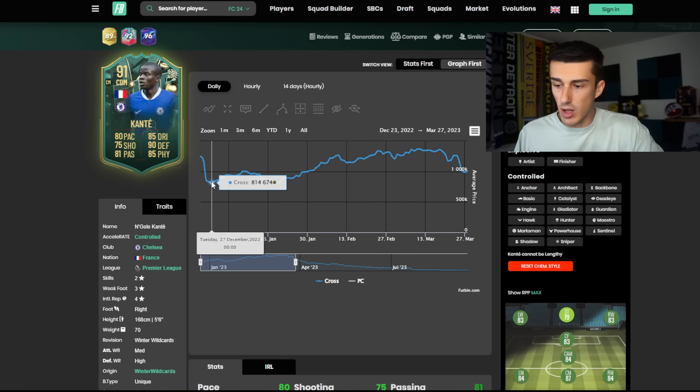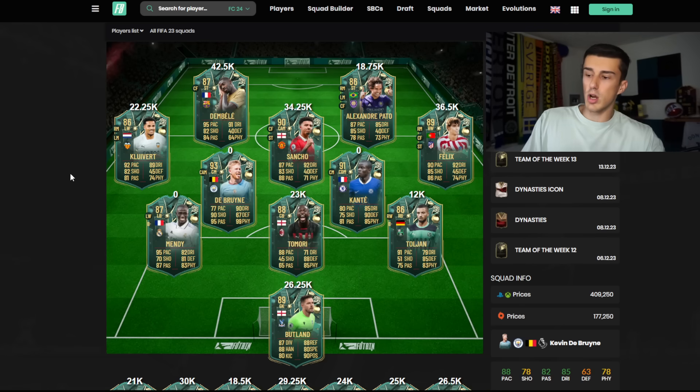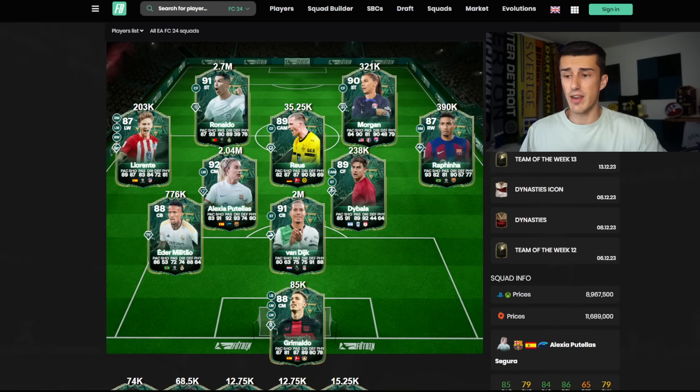N'Golo Kante — exact same thing. Hit the low point on Monday/Tuesday and rose all the way up to over a million coins by early January. So why did these Winter Wild Cards go up before they were even out of packs? We've got a lot of cards that have already been dropped into packs so much early in Winter Wild Cards. We've seen a lot of tradable packs in the store early on this weekend that have added more supply to Winter Wild Cards than we've seen in some previous promos like Radioactive, Dynasties, or Thunderstruck. So a lot of these cards might be a little bit cheaper than they would have been without those extra packs, and could actually rise later in the week.